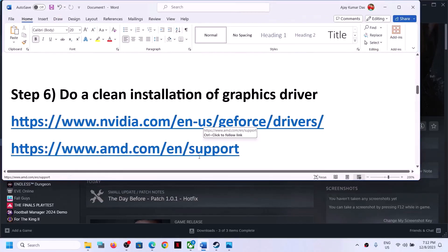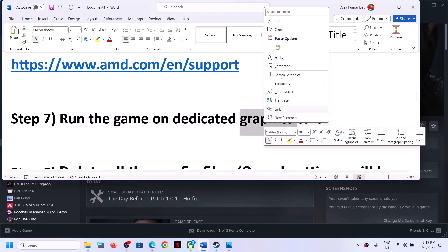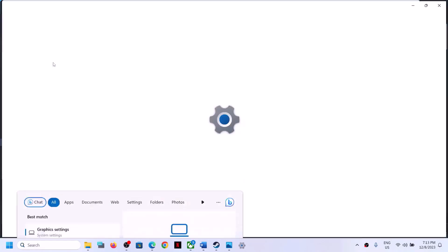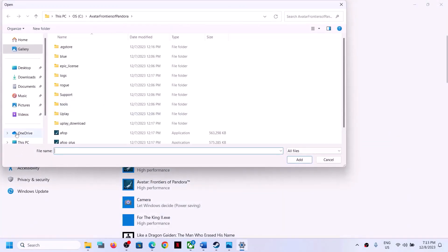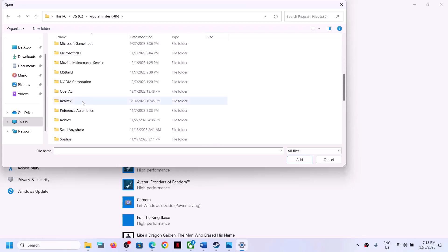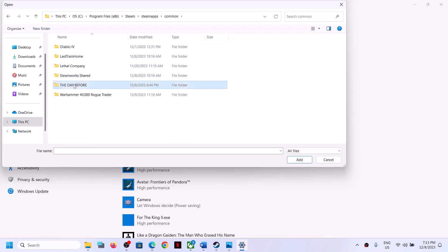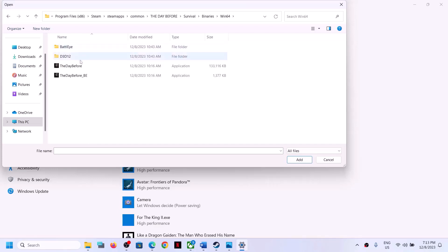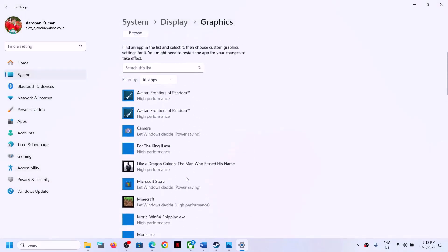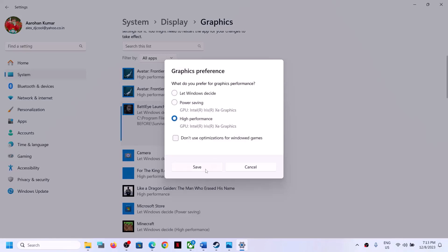Now the next step is to run the game on the dedicated graphics card. Type 'Graphics Settings' in the Windows search box and open it. Click Browse, go to the game installation folder, select the game .exe file, and click Add. Once added, click Options and select High Performance, then click Save. Again click Browse, select the second .exe file, click Add, click Options, select High Performance, and click Save. Then launch the game.